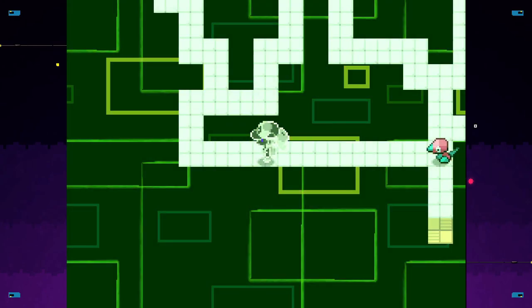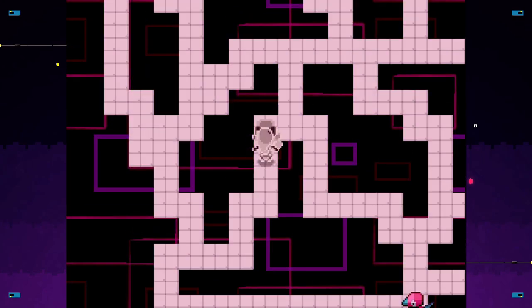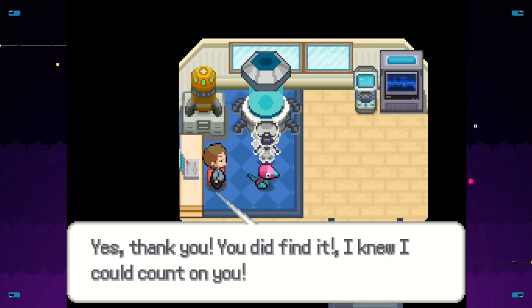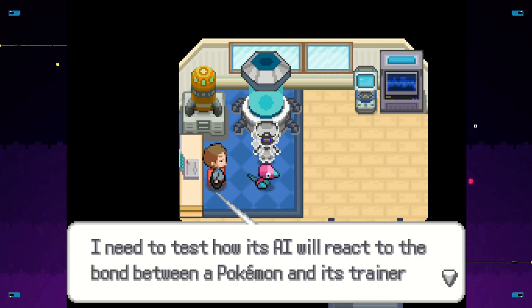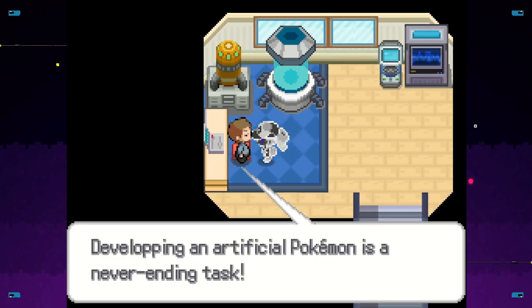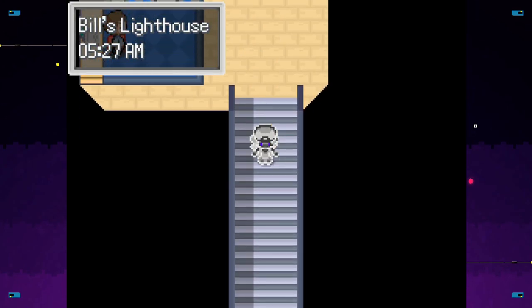And now... I'll probably have to come from up, the upper side. I would love a Porygon. There you go. Yes, thank you. You did fine. I knew I could count on you. As I talk and graduate, I will give you this Porygon. I need to test how its AI will react to the bond between a Pokemon and its trainer, and you seem like a perfect fit. I hope you enjoy training this Porygon. Sweet!